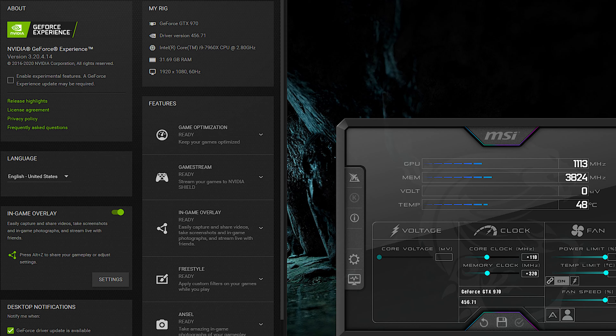Hey, it's me 499 and welcome back to another video. Today we're gonna be playing some more Call of Duty Cold War beta — this is the benchmarking video for the GTX 970 and Core i9-7960X. You can see the overclock properties on screen: 110 MHz on the core and 320 MHz on the memory, no voltage change, power limit at 110%, fan speed at 100%, and temperature limit at 91 degrees. My CPU is also overclocked to 4.3 GHz all-core, and my RAM is overclocked from 3200 MHz to 3400 MHz.